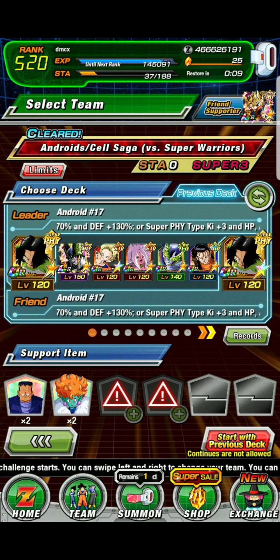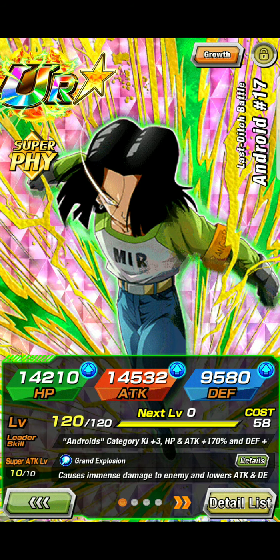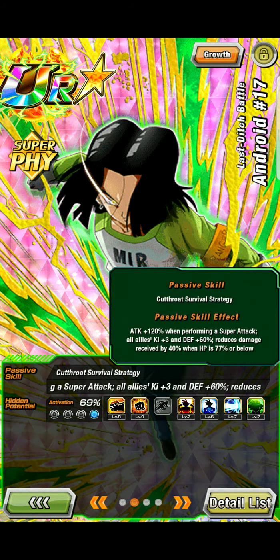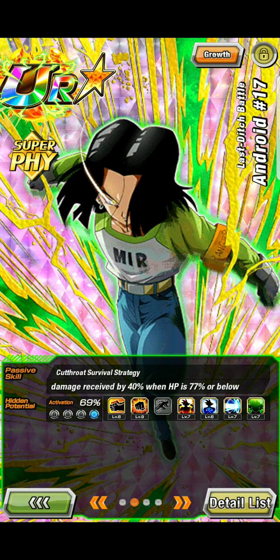The best elite for androids are Android 17, of course. His passive gives attack 121 points to protect all allies, key plus three on defense, 60% damage reduction, receiving up to 40% when HP is 70% or below. That's a good passive.